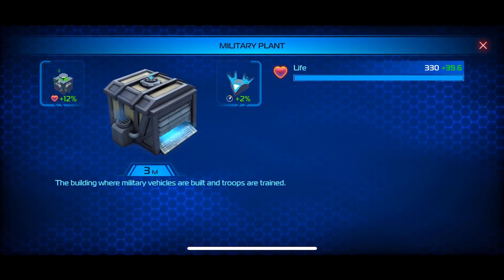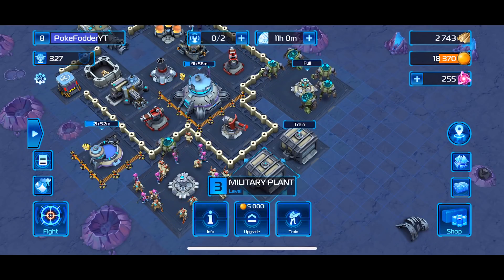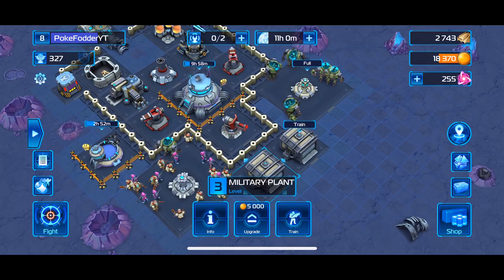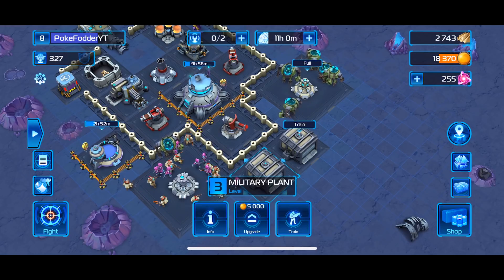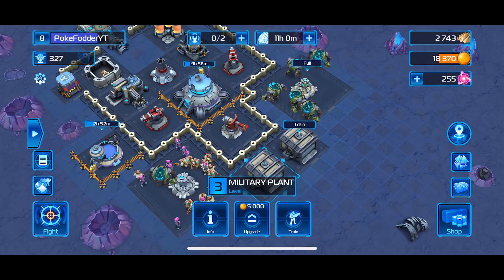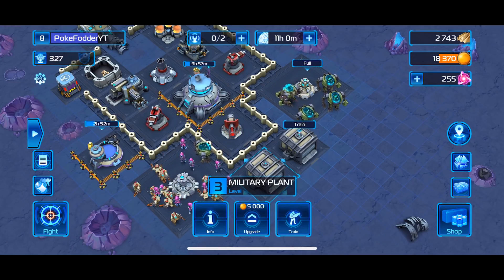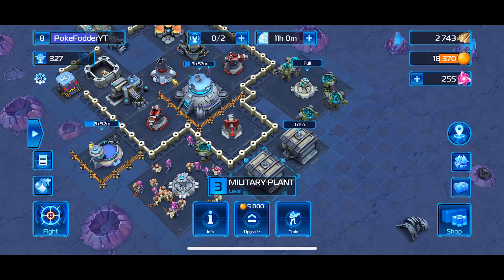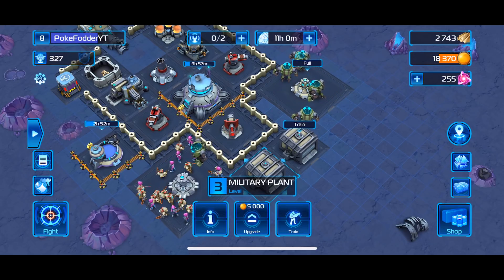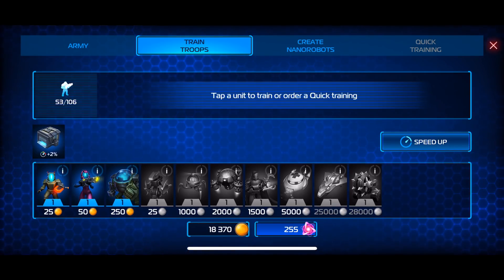You can see the life of the military plant. To upgrade, the middle button currently costs me 5,000 helium, but my builders are already working — we'll go into building in a later video. Finally, you have the option to train, which I touched on in my first impression video.